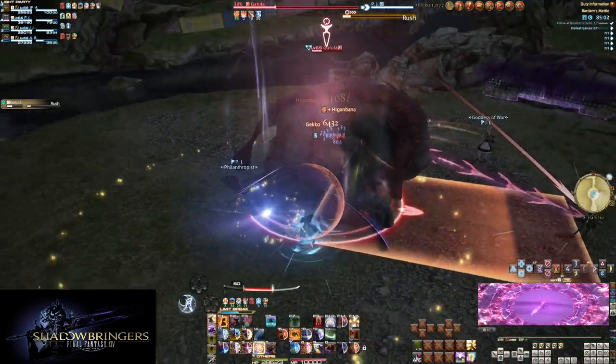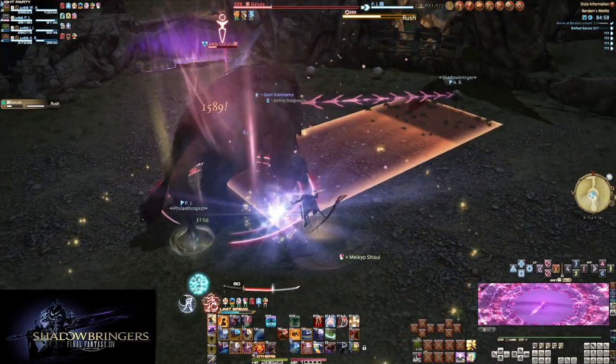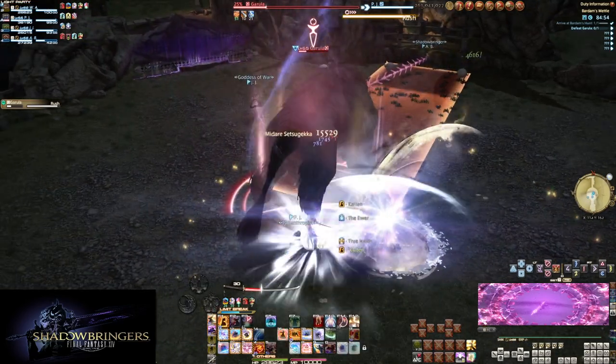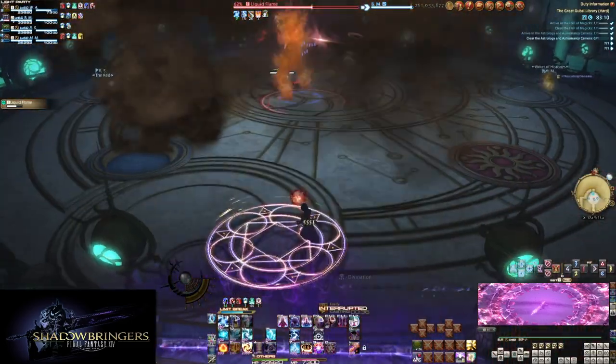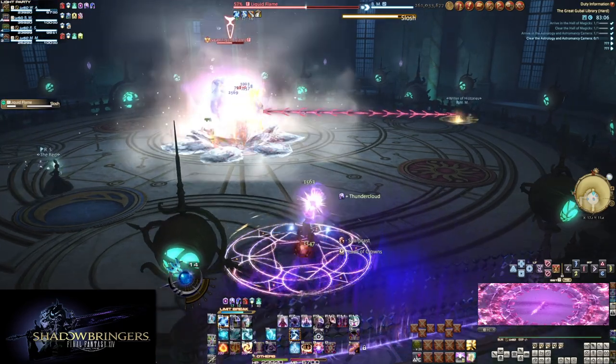You also don't need to run all the way out, depending on the fight at least. Distance reduces damage, but it's a lot like proximity damage markers — there's a maximum distance where you actually take damage. Get away, but don't panic and run three states away.